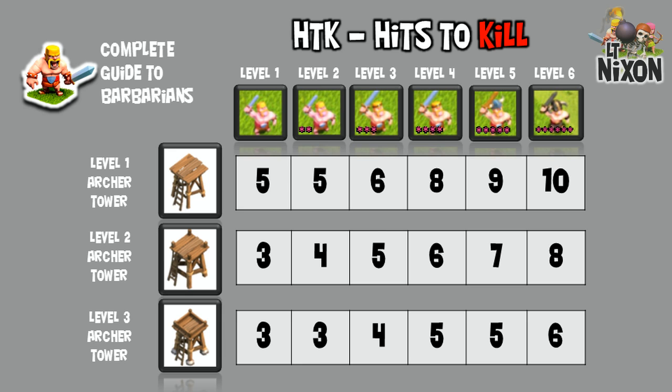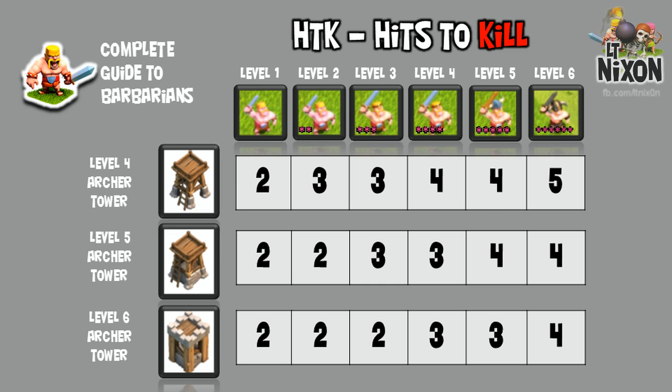When you upgrade your towers to level 3, you cut your hits to kill almost in half for level 5 and level 6 Barbarians. If you want to two-shot some Barbarians, upgrade your Archer Towers to level 4, level 5, and level 6. At level 6, you will two-shot any level 1 through 3 Barbarians.